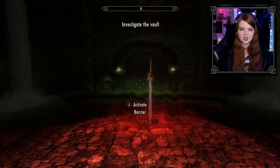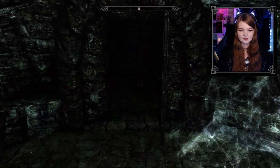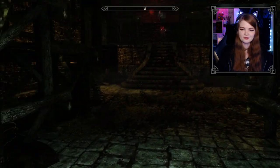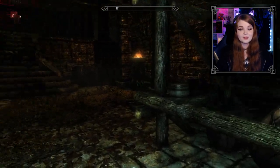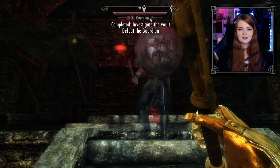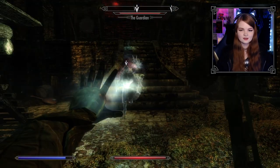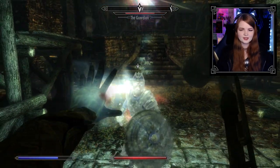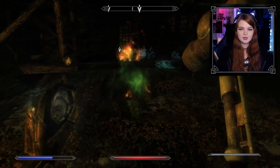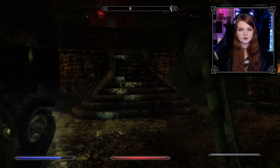There it is — Dawnfang is right here. Interesting, I had it in my head for so long that it was two-handed. I usually use one-handed stuff in Oblivion. An angry guardian here — you're not happy I'm here, sorry. You're a little bit powerful but also kind of stupid, so I think we've got this. I just don't want this to be a repeat of last episode — no one wants to watch me run around in circles for another 30 minutes.